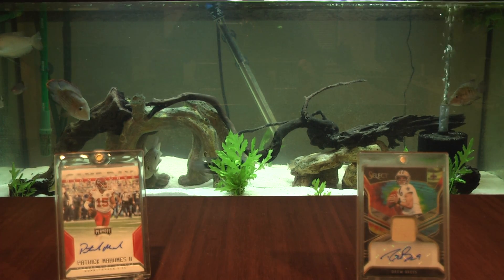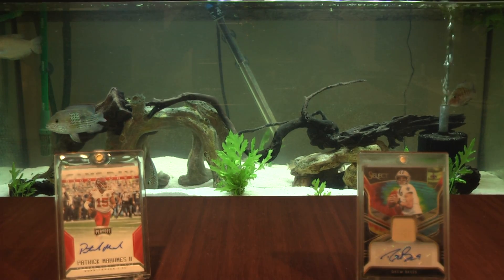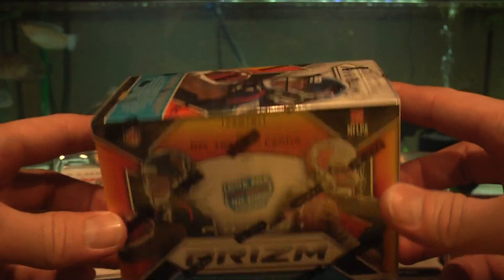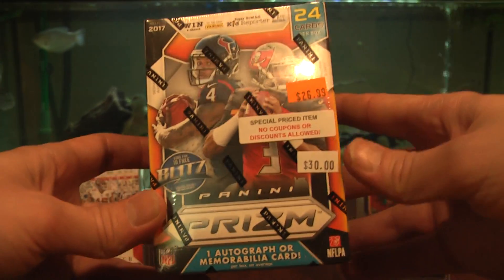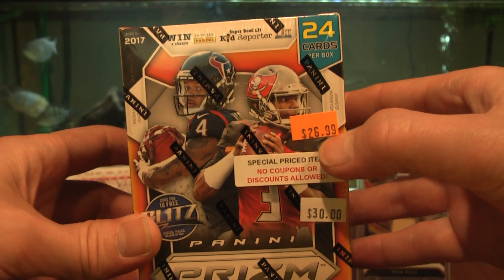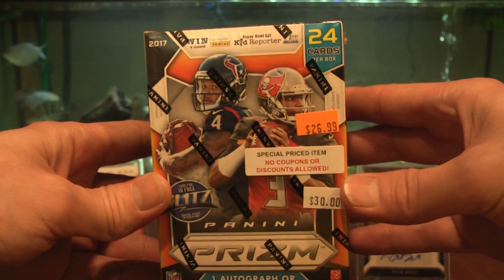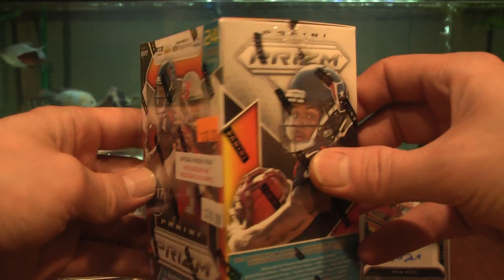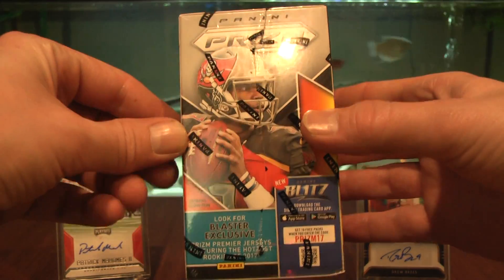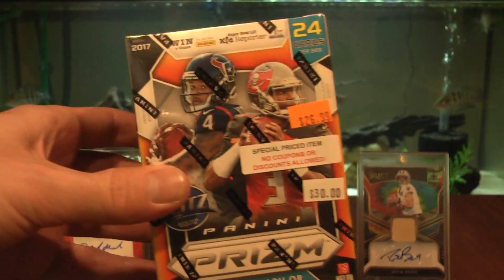What's up YouTube, welcome back to Far North Hobby coming to you from Alaska. Today we have a 2017 Panini Prism blaster box. These things have gotten outrageous — I was able to pick it up on sale for $26.99. It's normally $30 when it first came out, and now I'm seeing them upwards of $45 and $50 online. It's mid-March 2019 as I'm filming this.